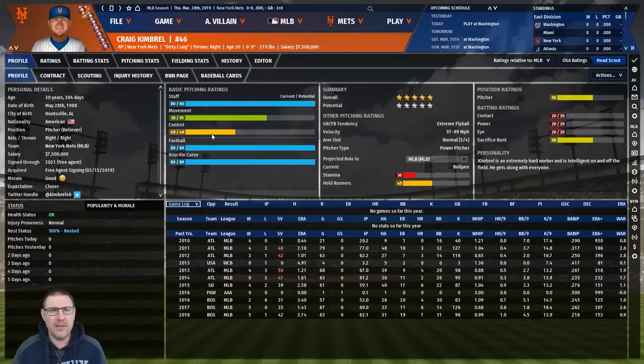We also signed Craig Kimbrel - I've heard of him so he must be good. A few All-Star caps, 7.5 million per year over three years - 22.5 million total. His fastball and knuckle curve are absolutely lights-out stuff. Stamina isn't the best but he'll do a good job for us in the bullpen. With that many All-Star caps, he must be good.